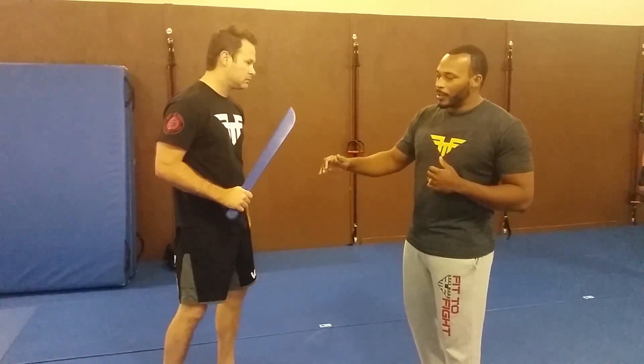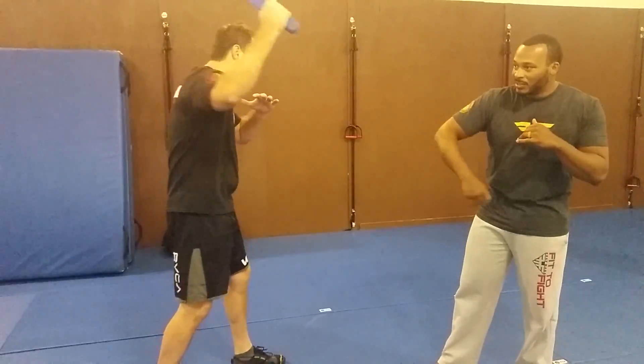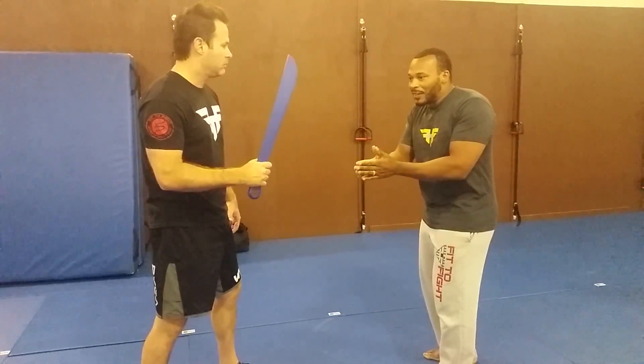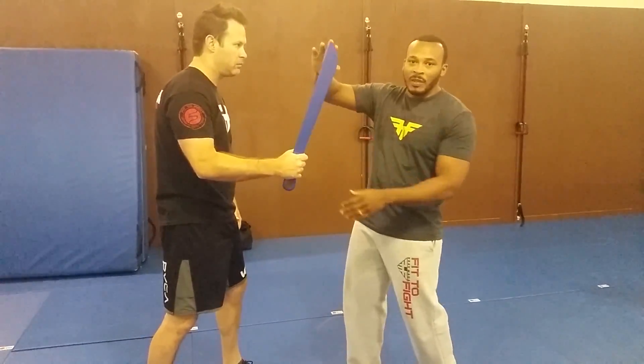We're going to take a look at addressing the machete defense. With the Fit to Fight method, we really want to concentrate on getting out of the wide angle of the attack. Like a blunt instrument, the swinging patterns tend to be slashing this way or straight overhead. There's no real good path to stay and defend on the outside — with the range that Brad has, if I stay anywhere but inside this defense, I'm going to get smashed or cut up.